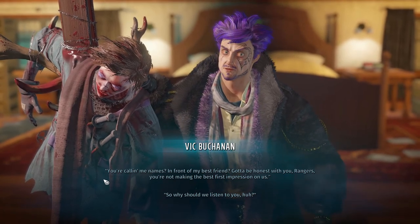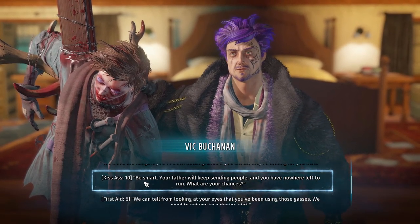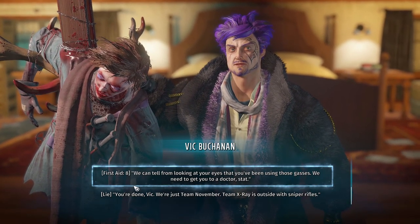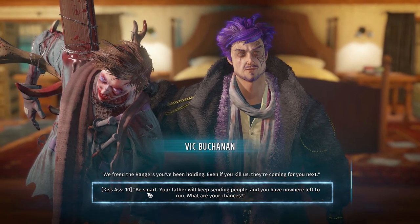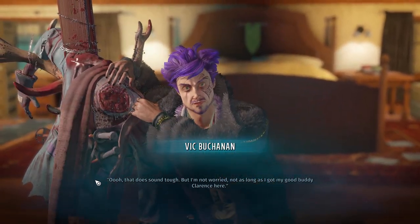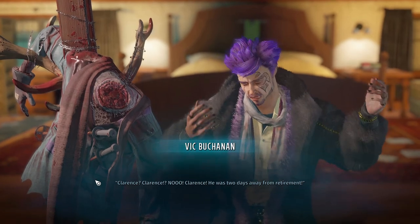'Put down your weapons and surrender.' 'Who's Clarence? You know my friend Clarence here? What, you don't see him? Oh, am I seeing things again? Hold on - no no, you're here Clarence. Oh, gave me a scare there chicken shits. Now get the hell out of here.' 'No, we're not going anywhere - you don't call the shots here you psycho.' 'You calling me names in front of my best friend? Gotta be honest with you rangers, you're not making the best first impression on us.'